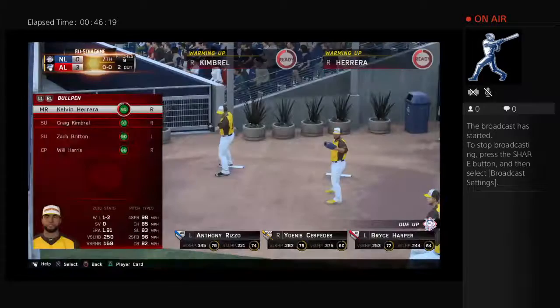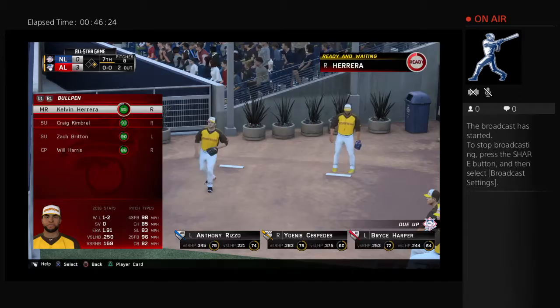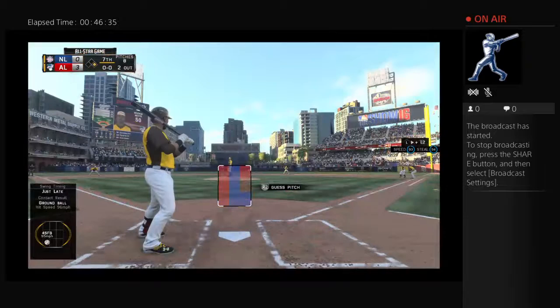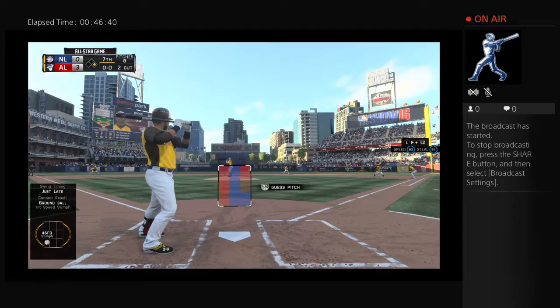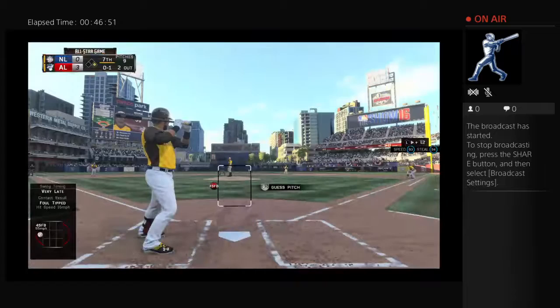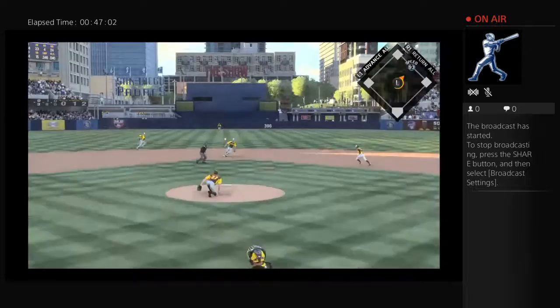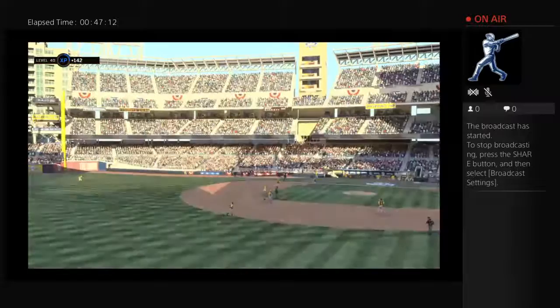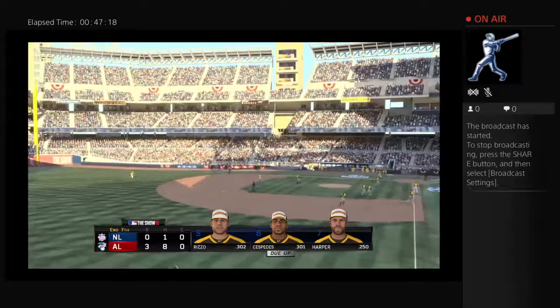Mookie Betts stands in — he had a big two-run home run in the middle innings that really got his guys going. Strasburg with a check at first, runners back. Swing — barrel of the bat breaks in two, lands foul — strike one. The 0-1 — pitch is high. The throw — they thought about going for second but now they've got him in a pickle. A mistake here as he's tagged out in no man's land. No runs, a hit, no errors, no one left. Eighth inning coming up — AL out in front three to nothing.